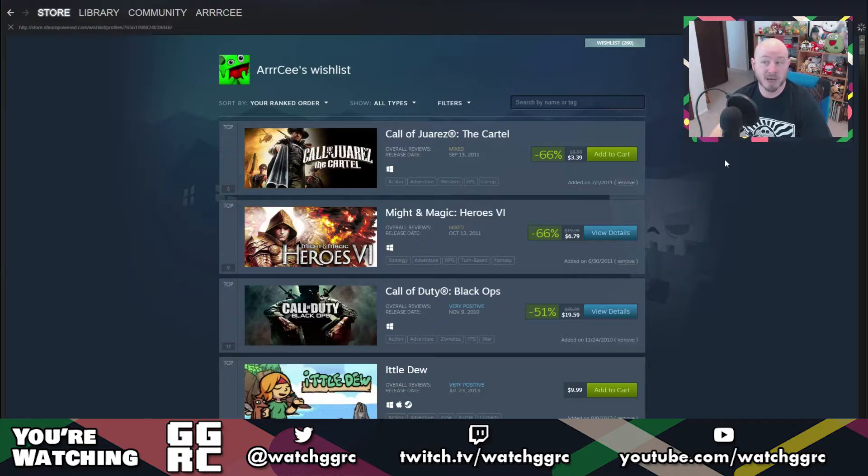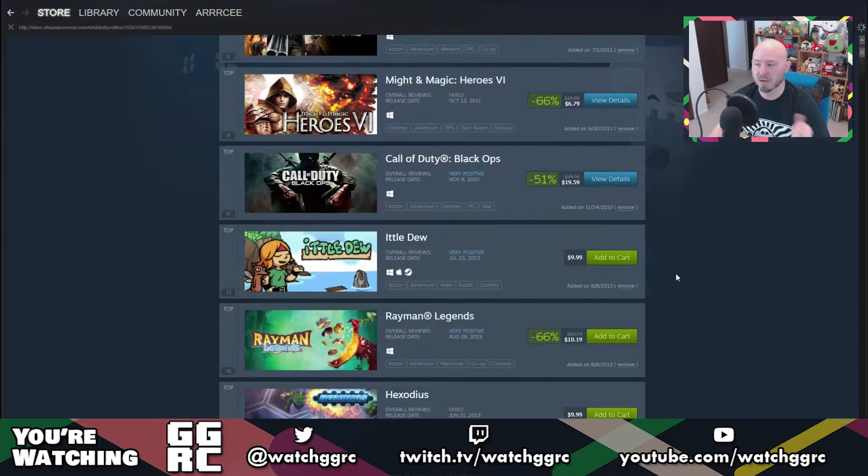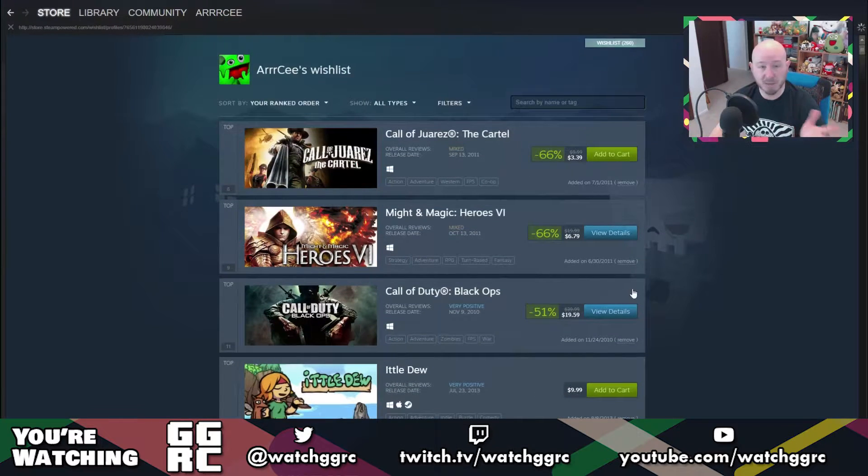You can see now that they've added a more Steam-like approach to the way they display the games. Call of Juarez the Cartel is the top game here. It actually keeps track of the reviews, it keeps track of the release date, it puts the genres down here, and it lets you know what platforms it's for. So these top three are Windows only, and it'll show Windows, Mac, and SteamOS.